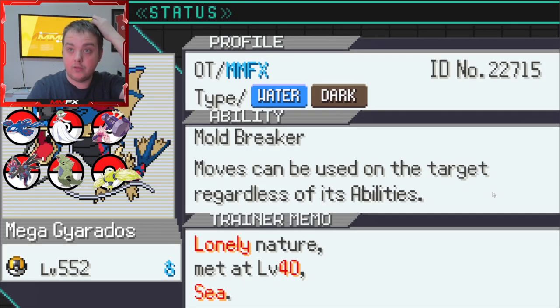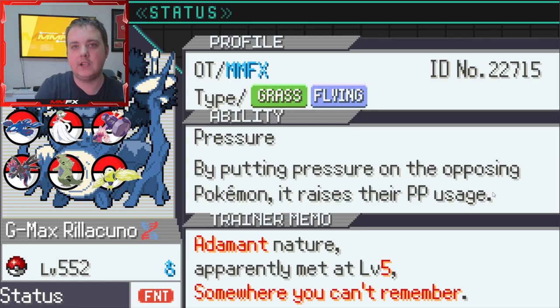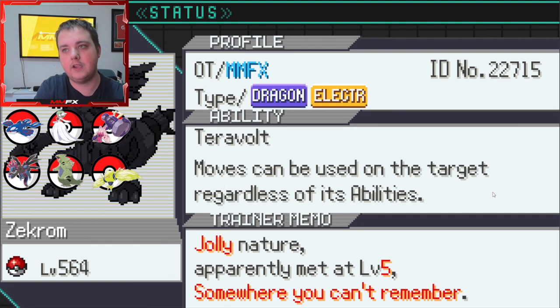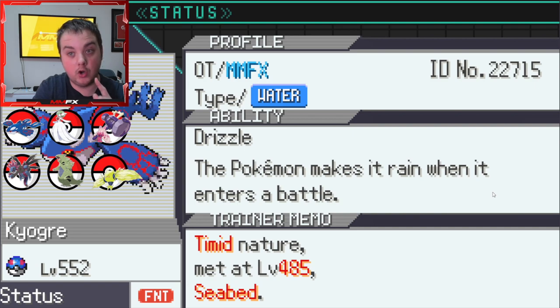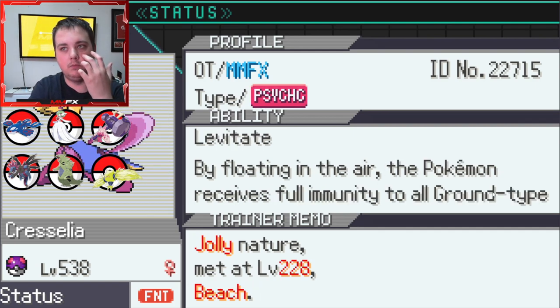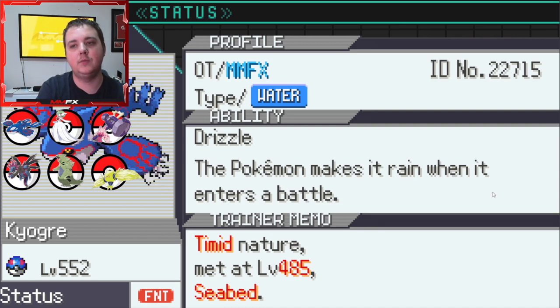In this run we did get Mega Gyarados, we got Gigantamax Rillaboom, but then we merged it with Articuno that we caught. We had Tinkerton, we had Zekrom which is our starter, and we caught a Kyogre which is insane. We also hatched a Groudon.